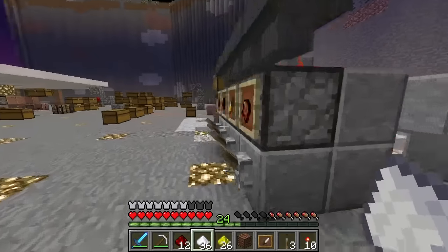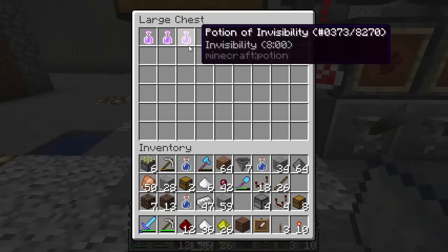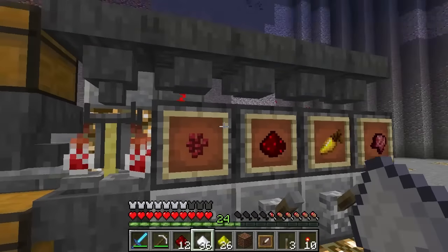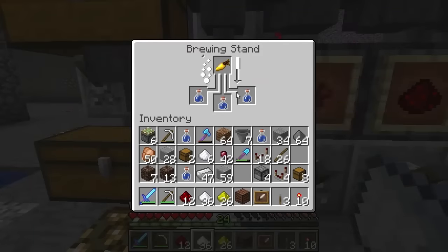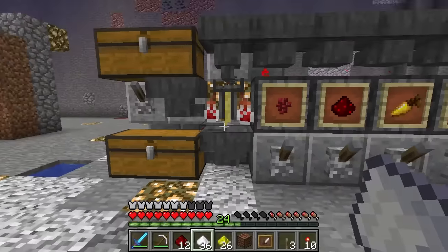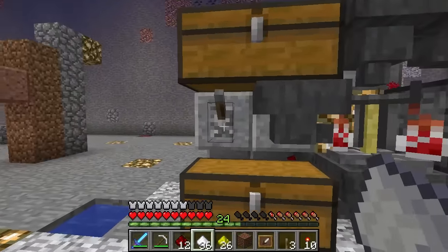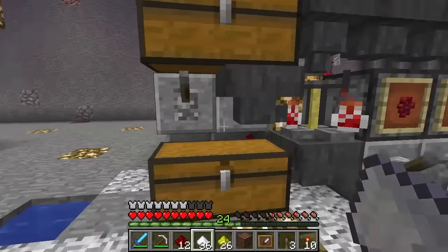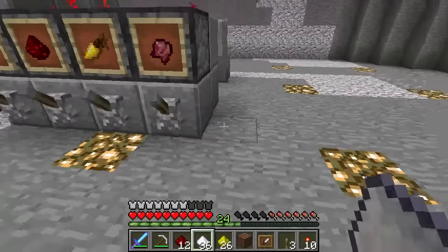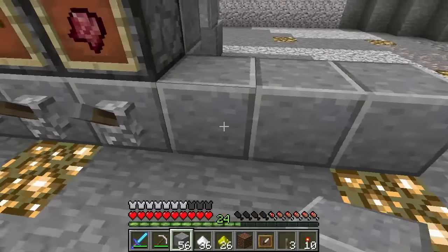This thing is just going to keep running until it runs out of items or until the chest becomes full. I've got enough items in here to completely fill up this chest, all AFK of course — I don't have to do anything to it. If at any point I do want to turn it off, I can flick this and it will only do the last batch and then stop.